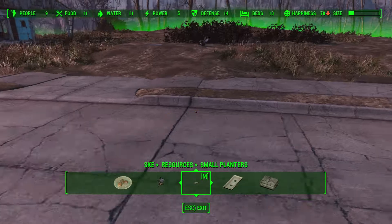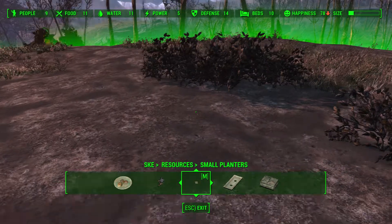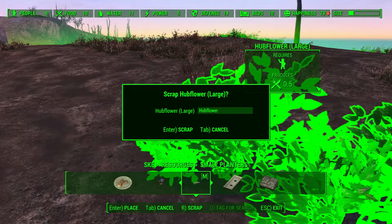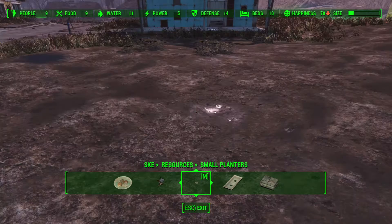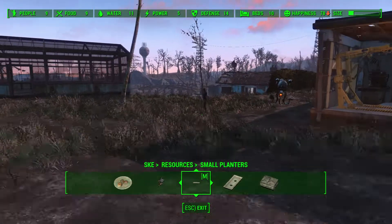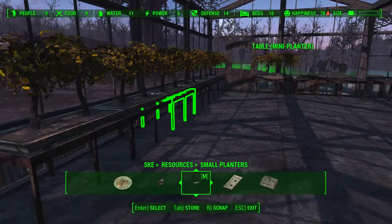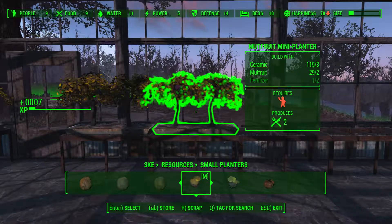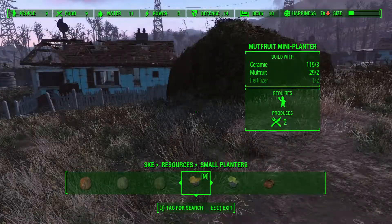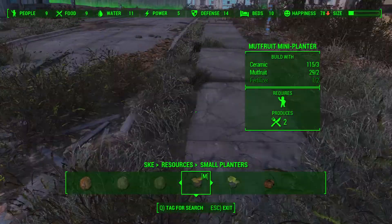There must be a way to turn compost into fertilizer. Now the focus should be on the greenhouse here. So we just need to figure out how to actually make more fertilizer, because that's what we're short on — not the mute fruit itself. But we need a lot of fertilizer to get food production amped up another notch.